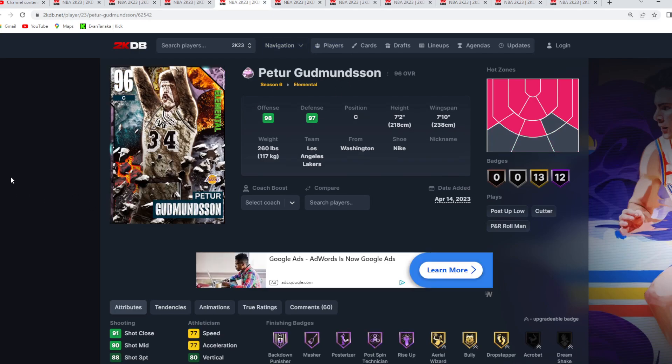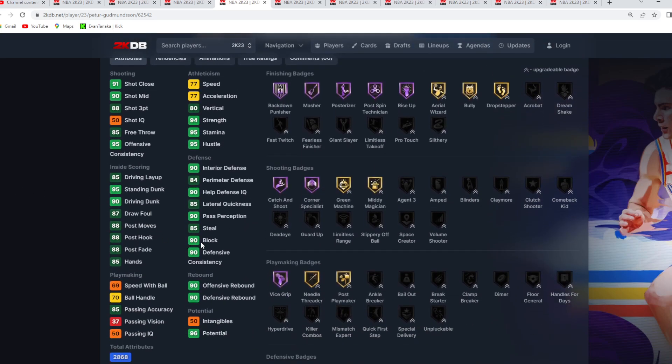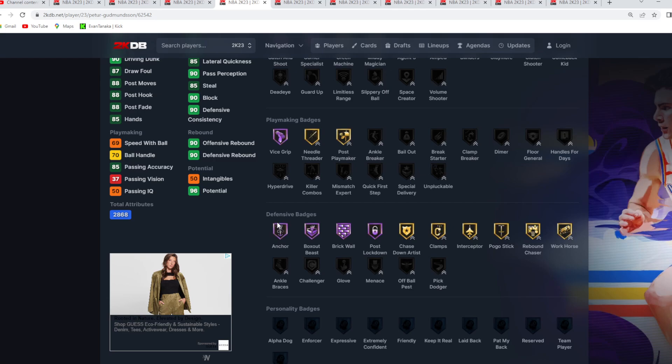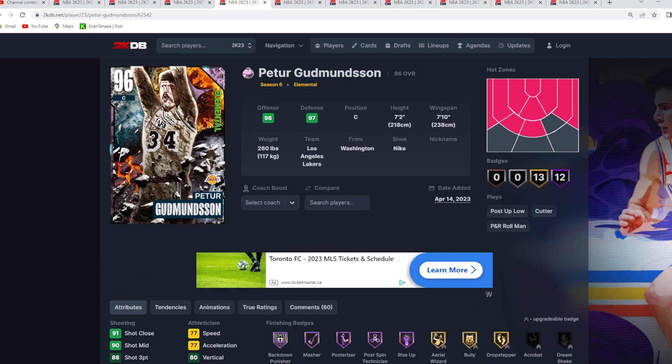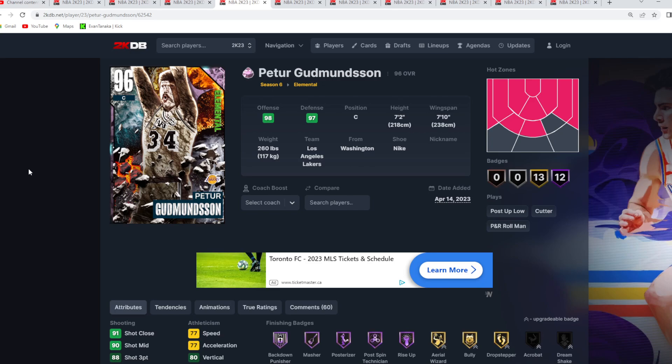Coming in at number 4 is a giant center — Pink Diamond Peter, who only goes for about 5,000 to 7,000 MT. He's 7'2 with a 7'10 wingspan and has such a good player model in game — he almost looks 7'3 or 7'4 sometimes. He's got great defensive stats: 90 block, 85 steal, 84 perimeter, 90 interior defense, with Hall of Fame anchor, box of beast, brick wall, and post lockdown. One big flaw is he's missing a lot of badges — not even Hall of Fame, just gold — so you'd want to add some. But I still think for under 10,000 MT he's one of the best budget cards in My Team.